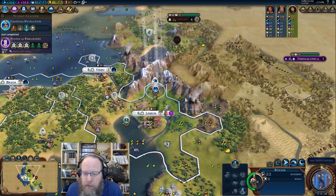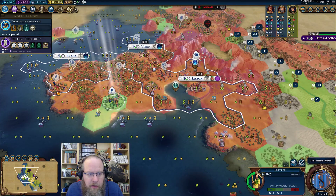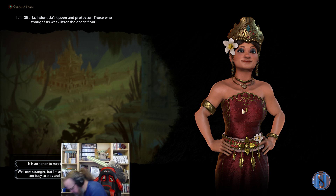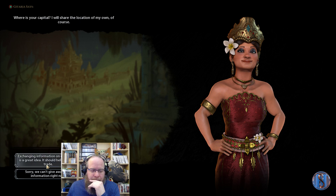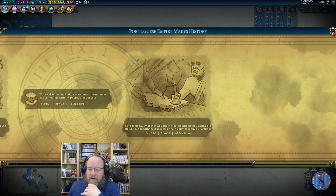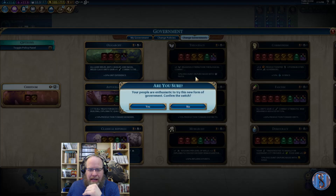Next turn we'll be able to eat this stone, and we'll get our culture up with the Pingala promotion when this finishes. Let's settle that. Oh - Gitarja! We snipe fishing boats off Gitarja. She's gotta be salty about that. She's not gonna like us because we built cities on the coast - we're gonna have to butter her up. She's not on the coast, that's why.